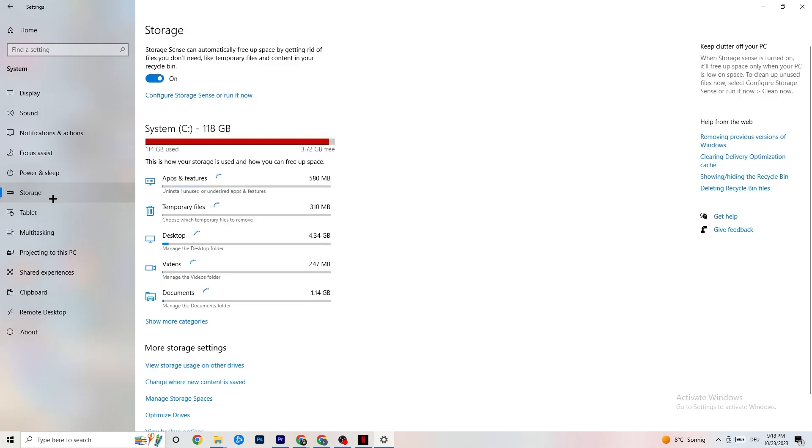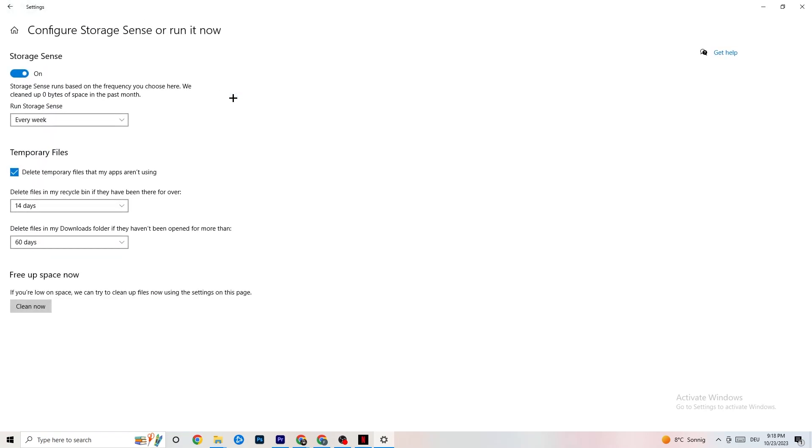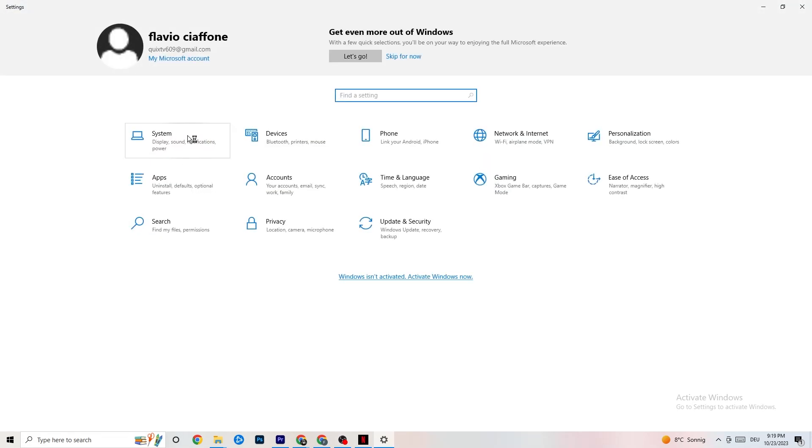Now go to Storage. Click into 'Configure Storage Sense or run it now.' There's an algorithm you can adjust — I recommend keeping it set to every week, 14 days, or 60 days for each option. Then click 'Clean now,' which will delete every temporary file on your PC that you don't need — basically getting rid of junk you don't need.